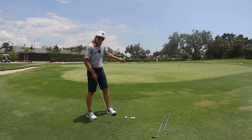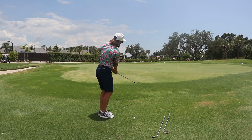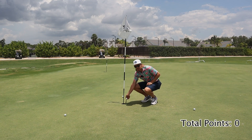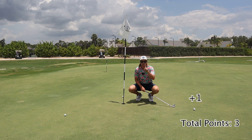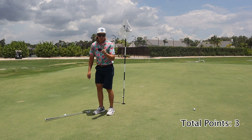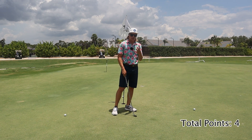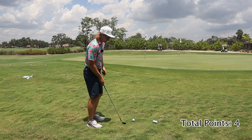I'll demonstrate it for you. First spot — we're roughly three paces from the edge of the green. The first one's inside a club length, we get two points. Second one's just inside two club lengths, so we get one point. And the third one, same thing, one more point. So I've got a total of four points. The second position is a little farther away, a little less green to work with — it's our moderate difficulty shot.